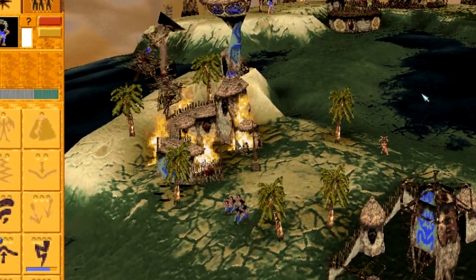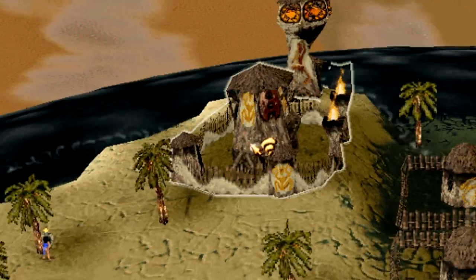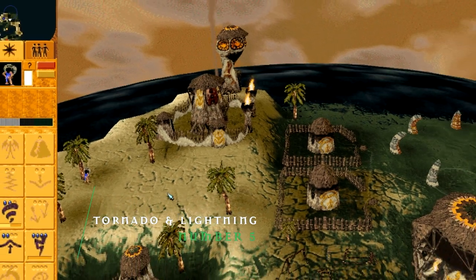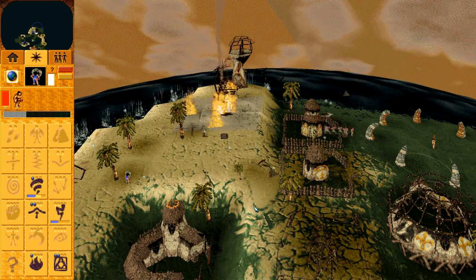Tornado is a spell designed for tearing down structures. Lightning is a spell designed to instantly kill followers and burn buildings. In Populous there are a few buildings that have a chance to survive a tornado, such as the Fioriode and the Temple. Casting Tornado on a building followed immediately by Lightning will cause the building to be destroyed completely.